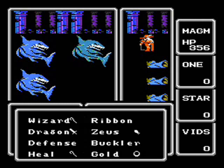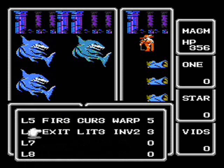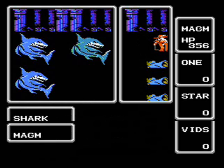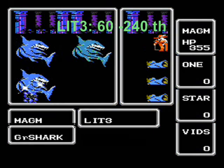We could use the Zeus Gauntlet here for a lightning effect, but these great sharks hit pretty hard. So let's use our level 6 spell, Lightning 3, and do some major damage right off the bat. And that we shall!